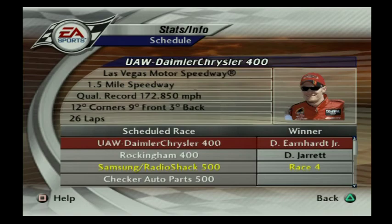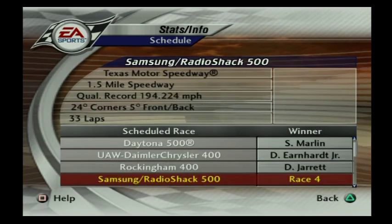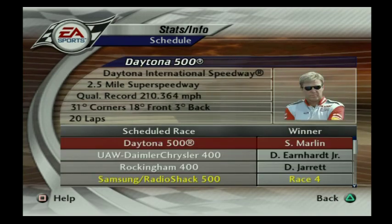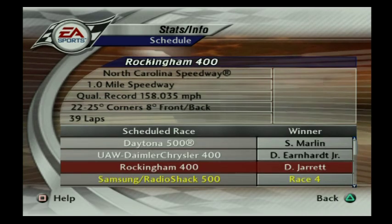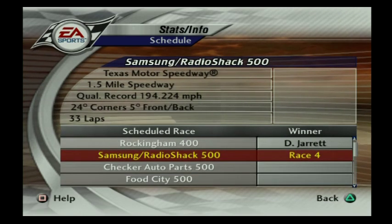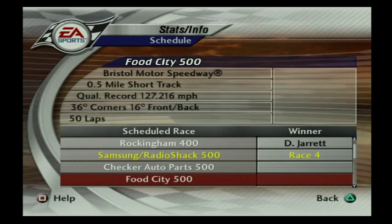The Texas Spring Race has been moved up from 2003 — it's now the 4th race of the season, and also one of the last races of the season. Here's an early season recap: Sterling Marlin wins his 2nd consecutive Daytona 500, Dale Jr. strikes early in Vegas, and Dale Jarrett wins the inaugural Rockingham Night Race. Coming up, we're going to Fort Worth, Texas, then Avondale, Arizona, and then Bristol, Tennessee.